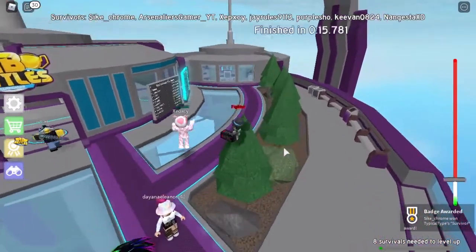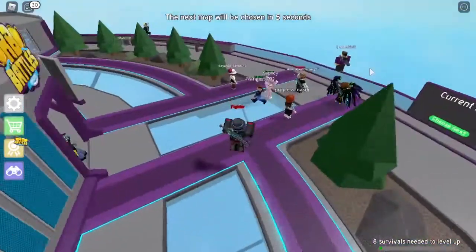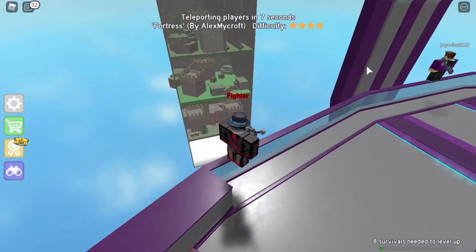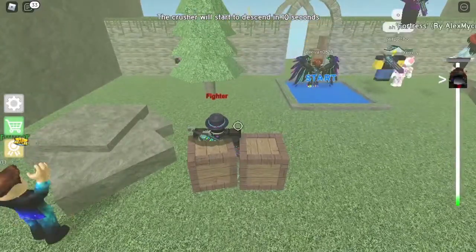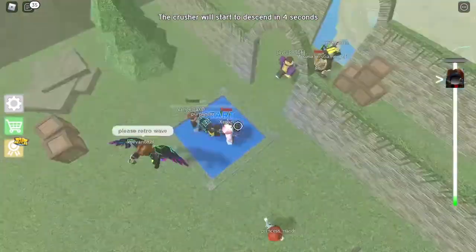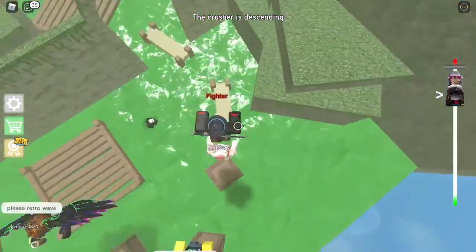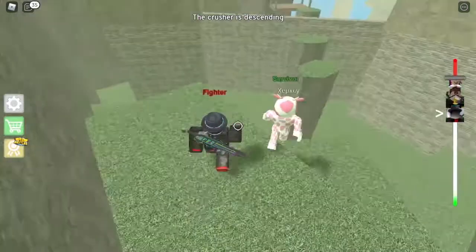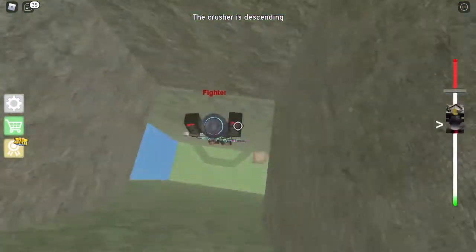I got the Survivor badge! One, two, three, four, five, six, seven. Alright, we've got Fortress next, let's have a go at that. Alright, let's start — I think we have to start in this direction, there we go, come over here.